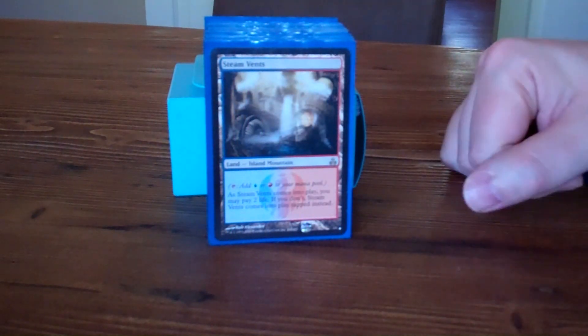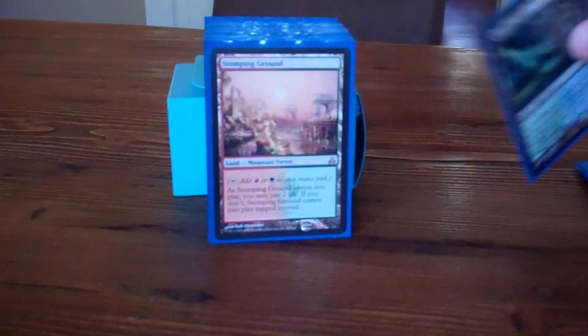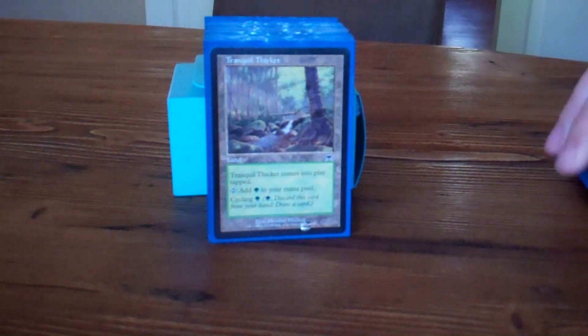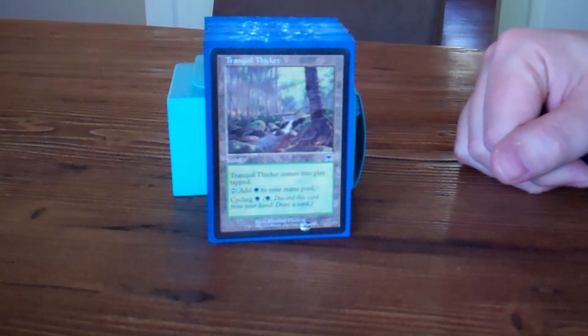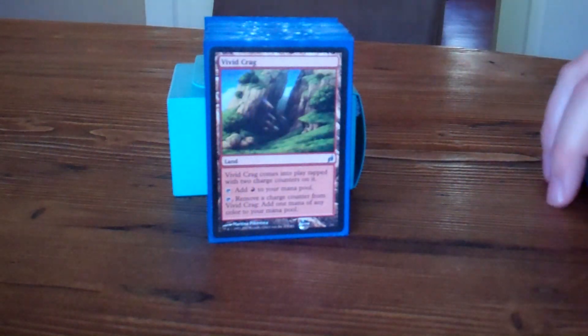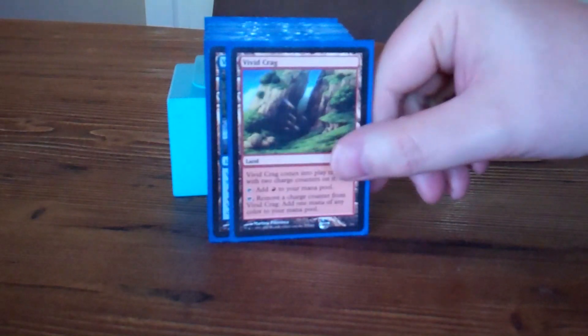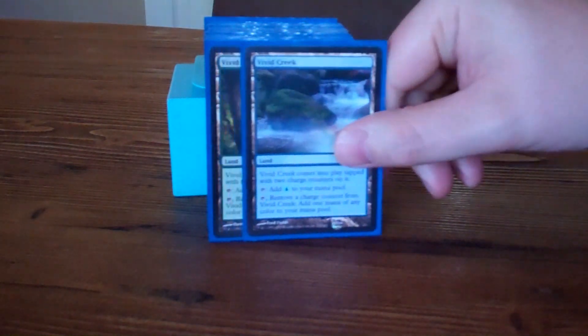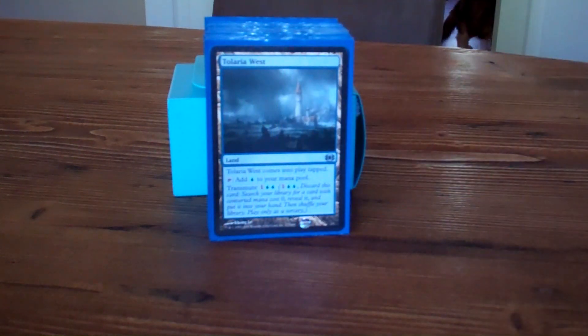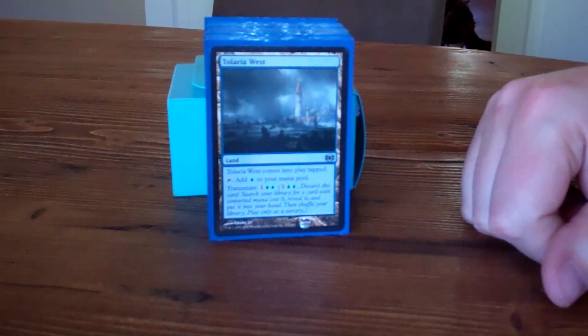Next are the Ravnica dual lands: Steam Vents, Breeding Pool, and Stomping Ground. I like the cycling lands — just the colored ones like Tranquil Thicket and Forgotten Cave. And then the Vivid lands — a great, cheap way to make sure you're getting all your colors: Vivid Crag, Vivid Creek, Vivid Grove.